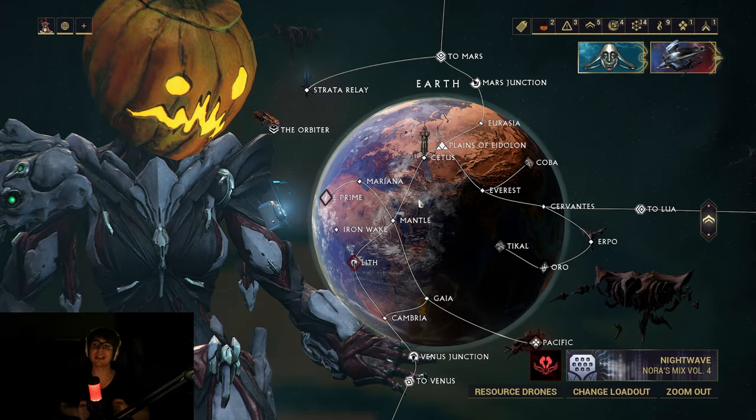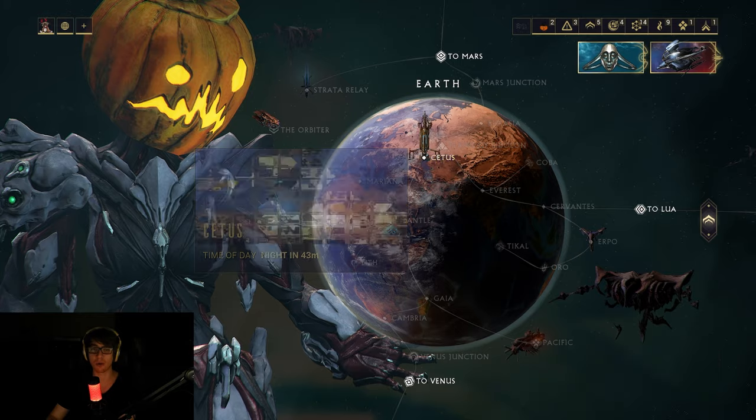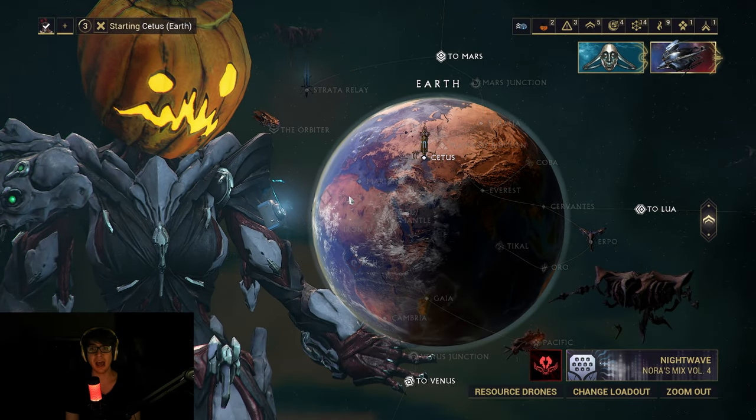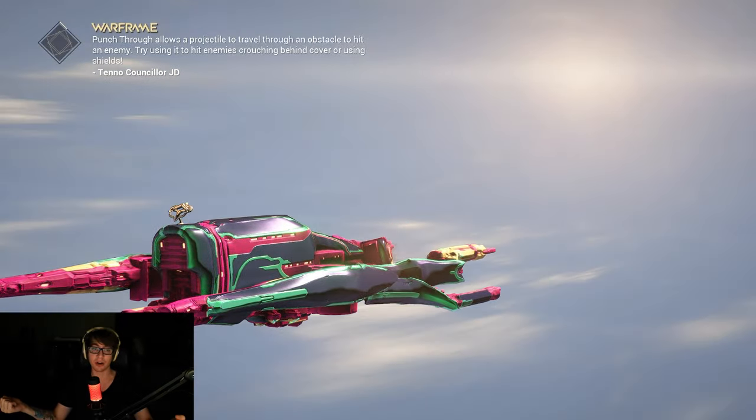First and foremost, we will go to Cetus and check it out, and we'll see if all the mods are good, if they're bad, if you like them. As always, if you like the video, like, subscribe, check out all the other videos, use Epic Games creator code Pupsker.